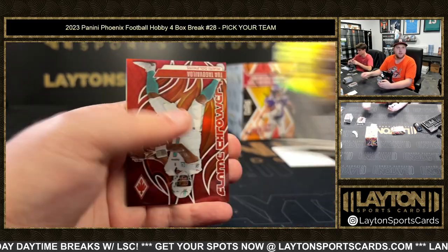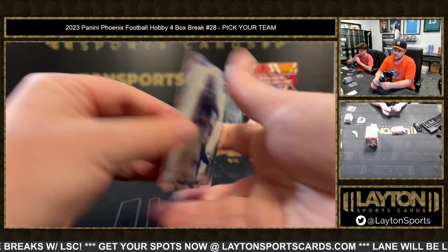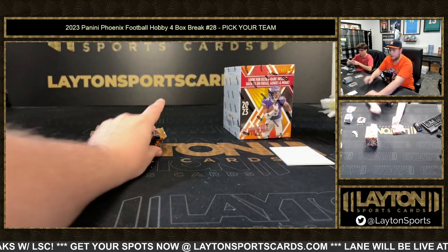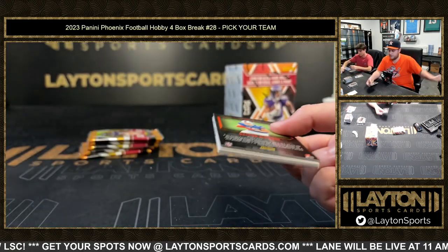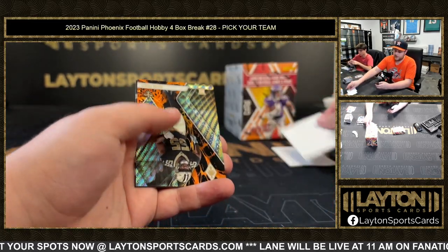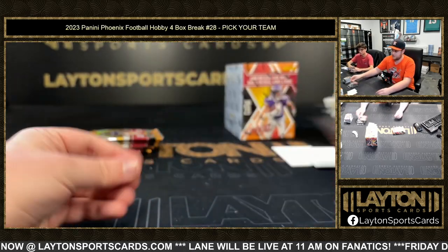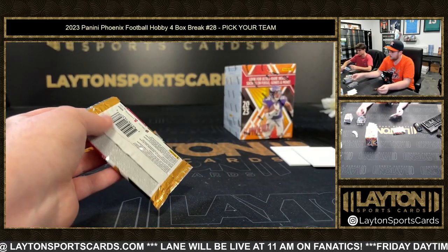Silver Josh Jacobs. Red is Tua Tagovailoa, 199. Zay Flowers silver Contours rookie. Lava Isaiah Foskey to 175 going to the Saints. And Dalton Kincaid fired up base rookie.